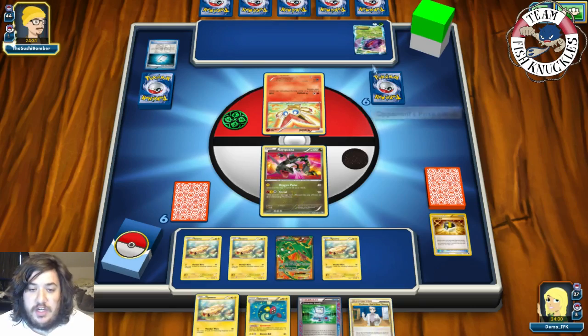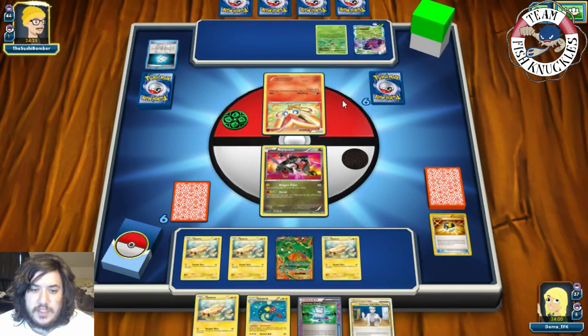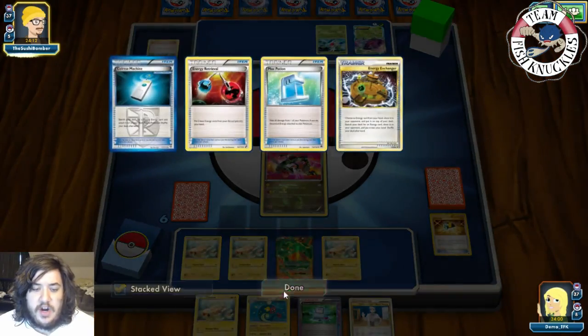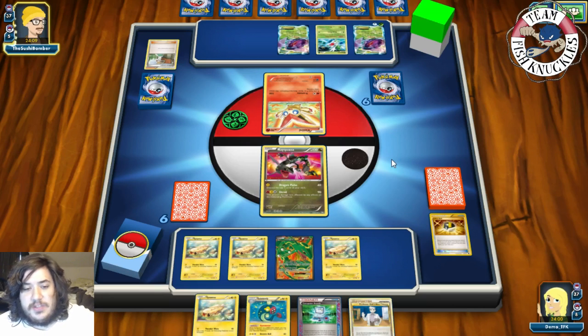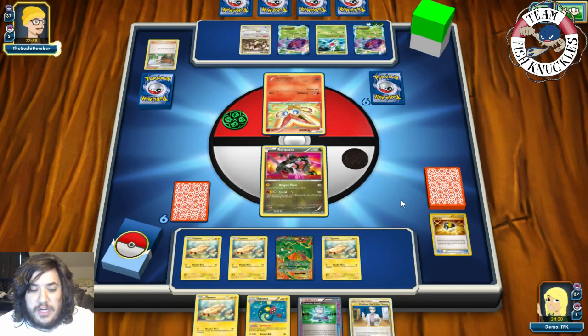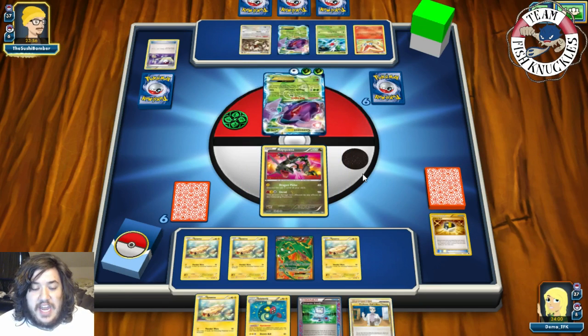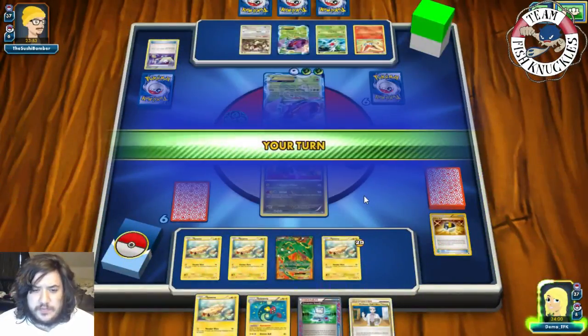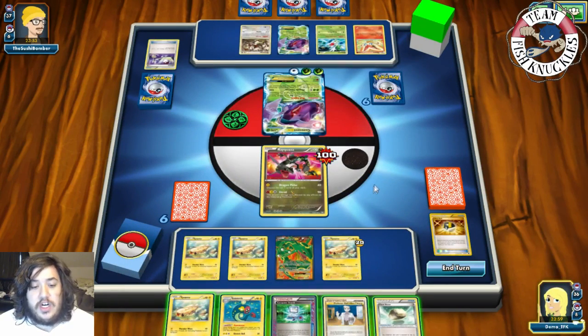Opponent uses Megalo Cannon with a Shaman and Celebration Wind — moving energies around freely — then Junipers away their hand for seven new cards. A Genesect comes down with a Smeargle Portrait. Opponent has a Grass energy on Genesect and uses a Switch into Genesect. The Megalo Cannon does 100 damage to our Active and 20 damage to a Tynamo on the bench. Next turn we need to find Eelektrik and a Float Stone badly.